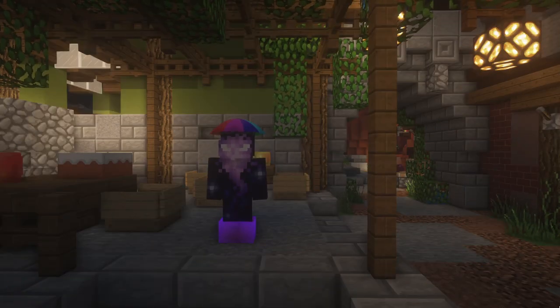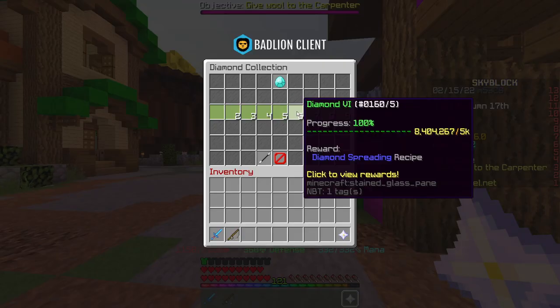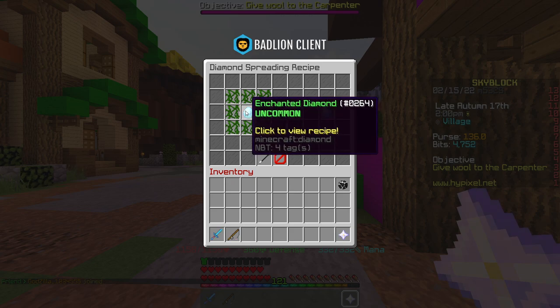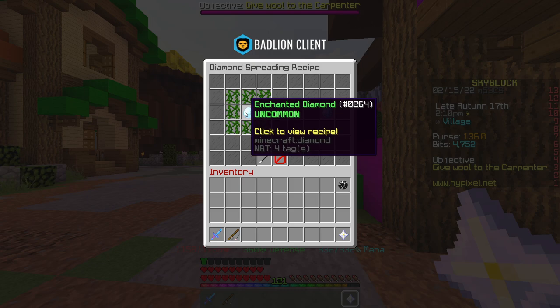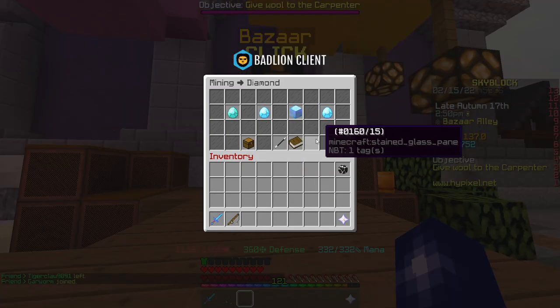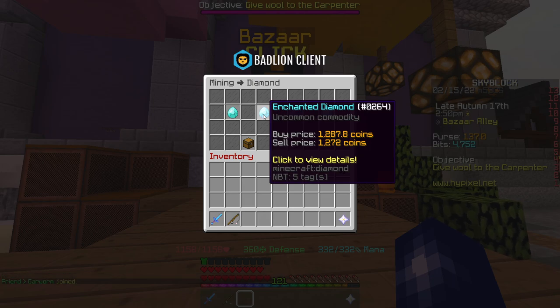To start off we're going to take it right back to basics. For this method we'll need diamond collection 6, which is not really too hard to get if you just put a few minions down. We're going to be crafting diamond spreadings. We need enchanted diamonds and vines — specifically eight vines and one enchanted diamond. To get vines, you buy jungle leaves from the builder, go to your trades menu and trade the leaves for the vines. Then come over to the bazaar and quick buy one enchanted diamond.